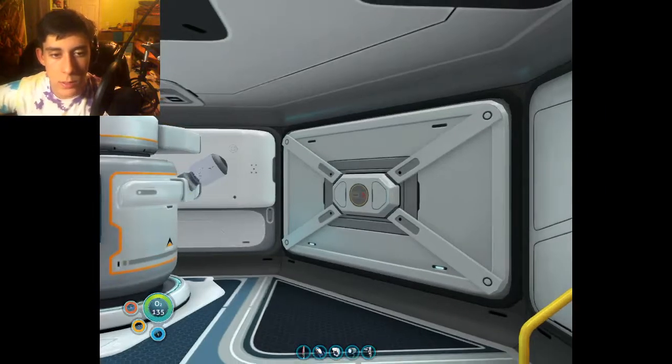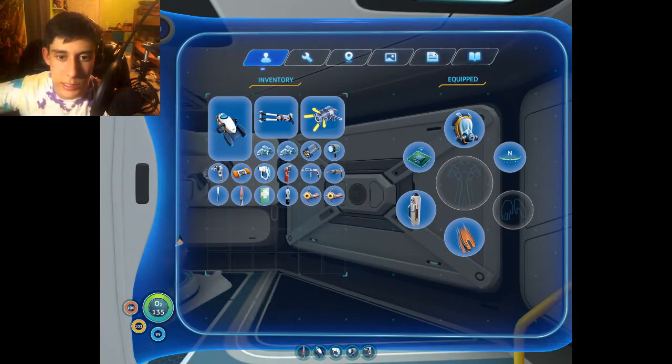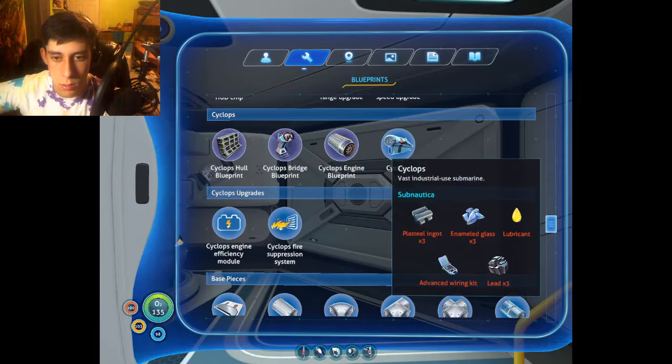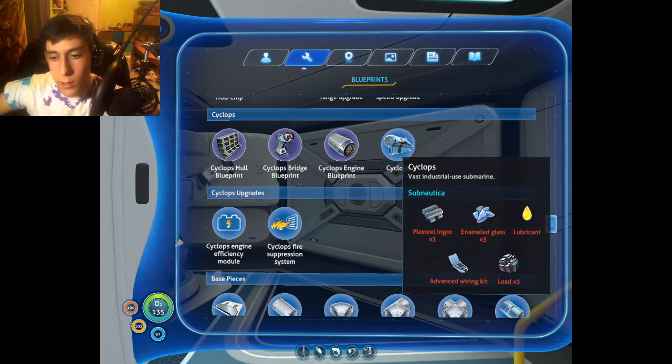So now let's look at the recipe for the Cyclops. Three plasteel ingots — jeez. Three enameled glass, lubricant, advanced wiring kit, and three lead. So pretty expensive.